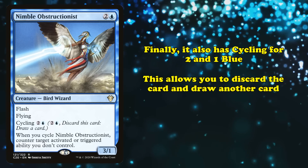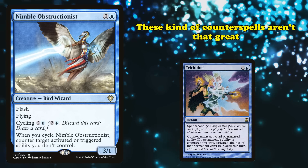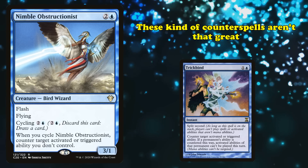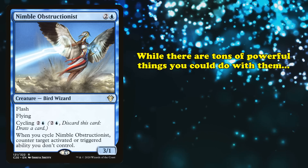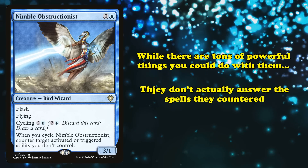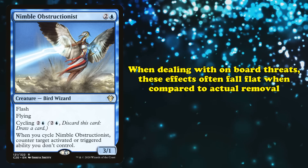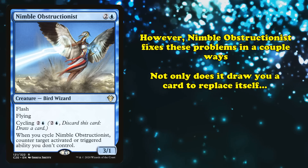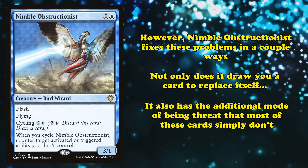What makes Nimble Obstructionist playable is that whenever it's cycled, you counter an activated or triggered ability you don't control. Trickbind-style counter spells that counter abilities instead of spells are generally not competitively viable for being too situational. While these spells could counter a Planeswalker's ultimate ability or other strong triggers, they do little to stop actual spells on following turns, and it's often better to just destroy or exile an on-board threat. However, attaching this effect to Nimble Obstructionist provides value by replacing itself with a drawn card and offering flexibility to be used as a creature instead.